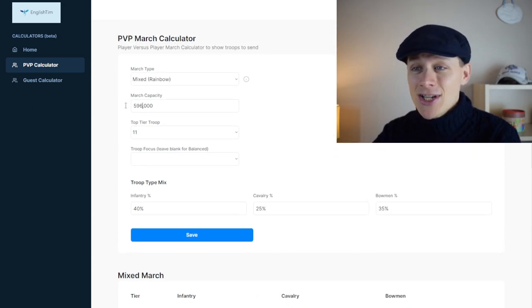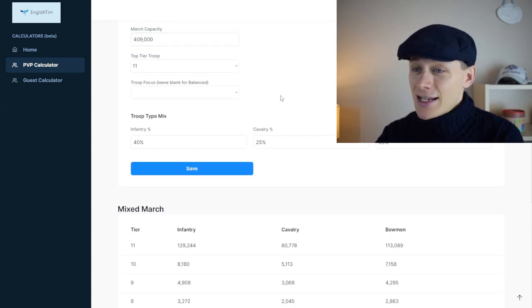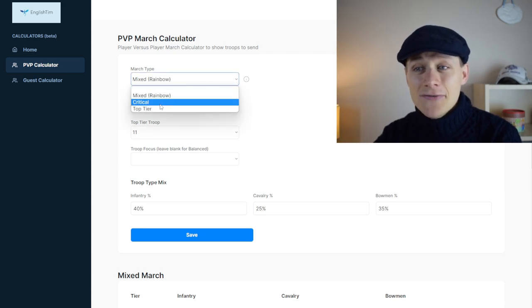Now you can save the data. So if I change this march cap — let's say I've only got 409,000 — click to save, and it will now remember my new march cap. If I change over to my critical march, it will now know my new march cap and top tier troops.